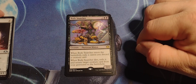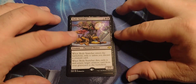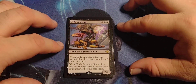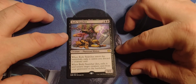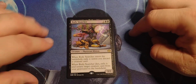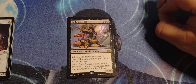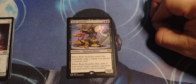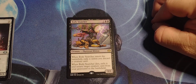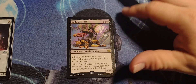And we got the rare for the pack — Body Snatcher, two, black, black; Phyrexian Minion, two/two. When Body Snatcher enters the battlefield, exile it unless you discard a creature card. When Body Snatcher dies, exile it and return target creature card from your graveyard to the battlefield. That's actually pretty good — a good little switchy-switcheroo.